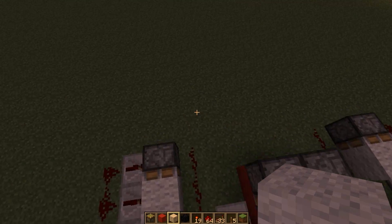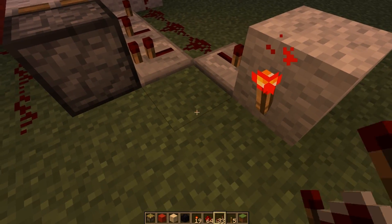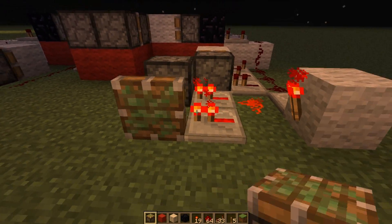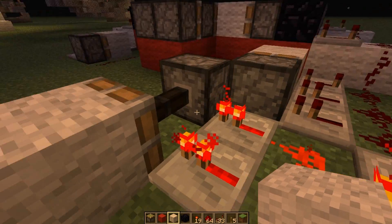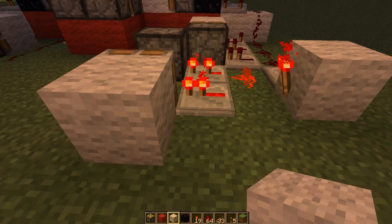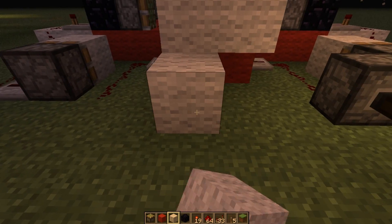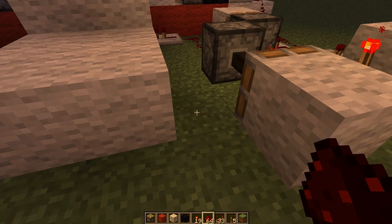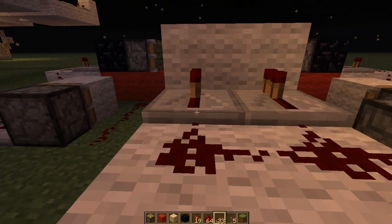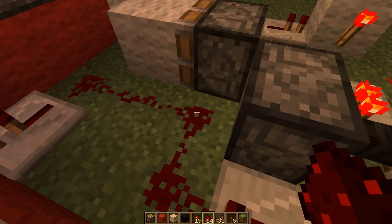To do that, put a repeater here with a block and a torch, bit of redstone dust there, two repeaters, a piston there, and a block on the end — this is another pulse limiter. With this one here, put that on two ticks. Then two pieces of material there and build four out like that. Drag your redstone dust up here, two repeaters like that, a repeater here on three ticks of delay, and connect that up with this redstone here.